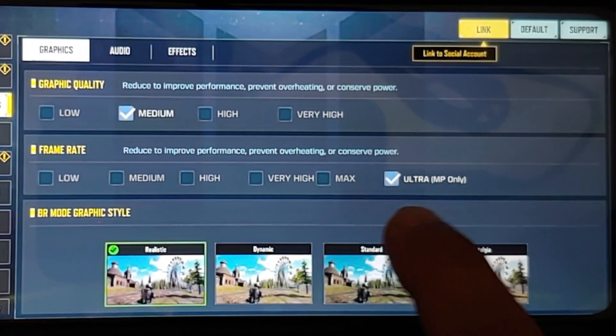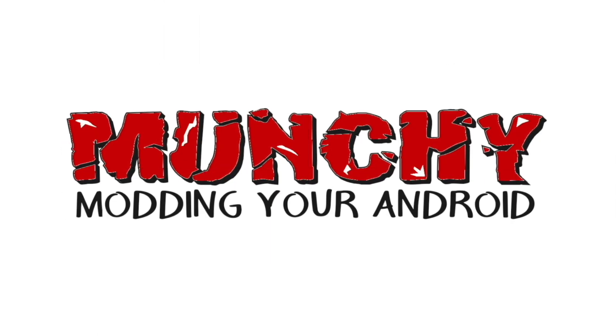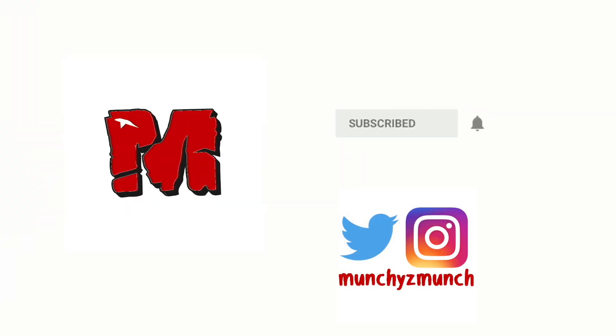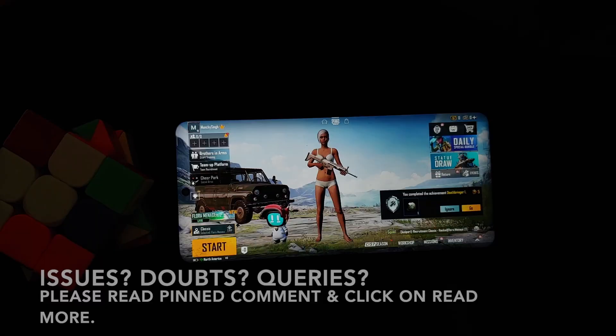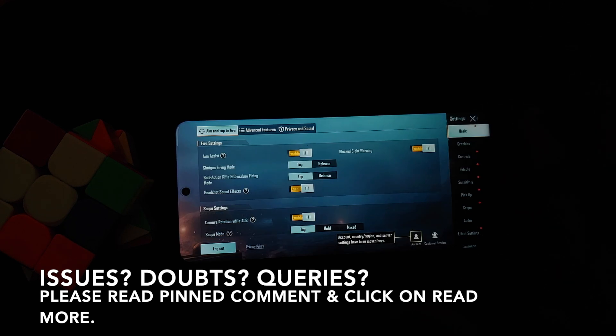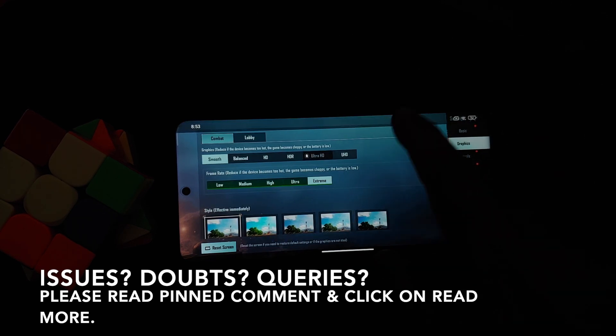In this video, I'm going to show you how to get the maximum FPS on your game in any Android device. You can unlock 90 fps in PUBG and BGMI, 120 fps in Call of Duty Mobile, and some other games as well.